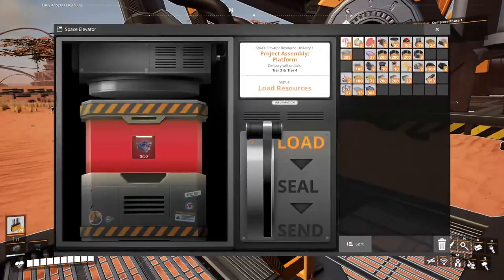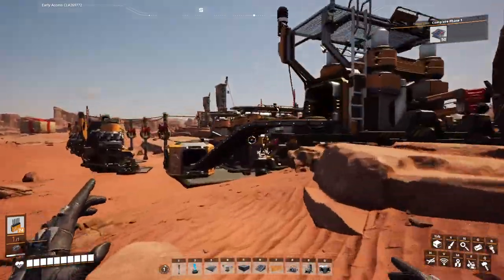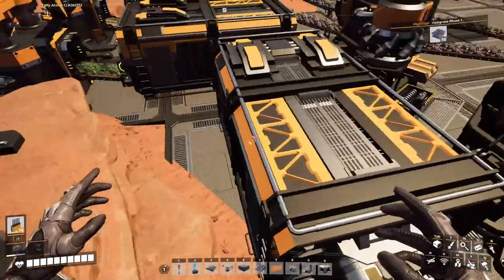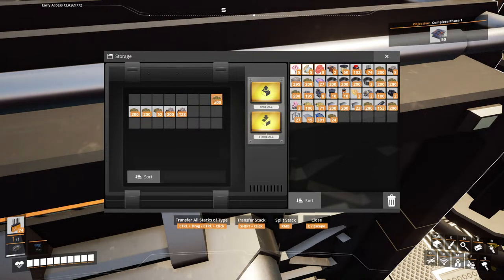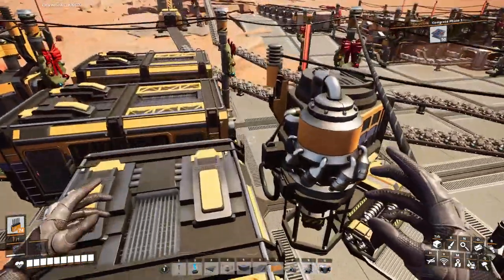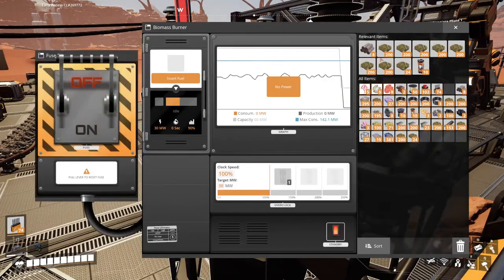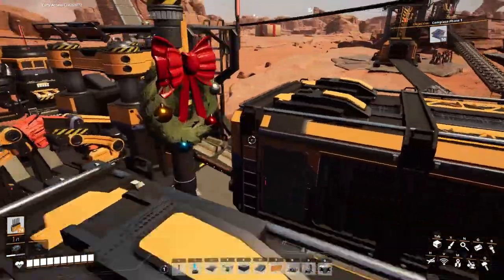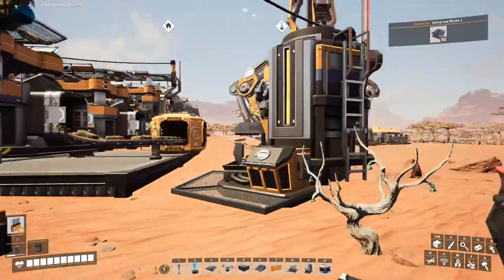OK, so we've got to make smart plating — 50 of them. From memory it's not a massively difficult recipe, but there's a touch of a pain. So take all of these first and spread them around — who needs some? You need some. You need some. Everybody gets some.